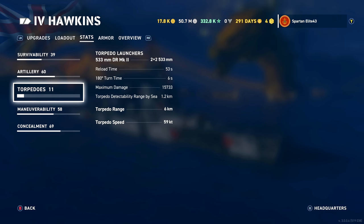They pack quite a punch for a 533mm torpedo, especially at Tier 4. The torpedo detectability is respectable at 1.2km, and the closer you get to that 1km mark the better. Torpedo range is only 6km, so they're more of a defensive torpedo. But you can get away with using them, especially if you're being chased. Torpedo speed is only 59 knots though, so they are pretty slow.